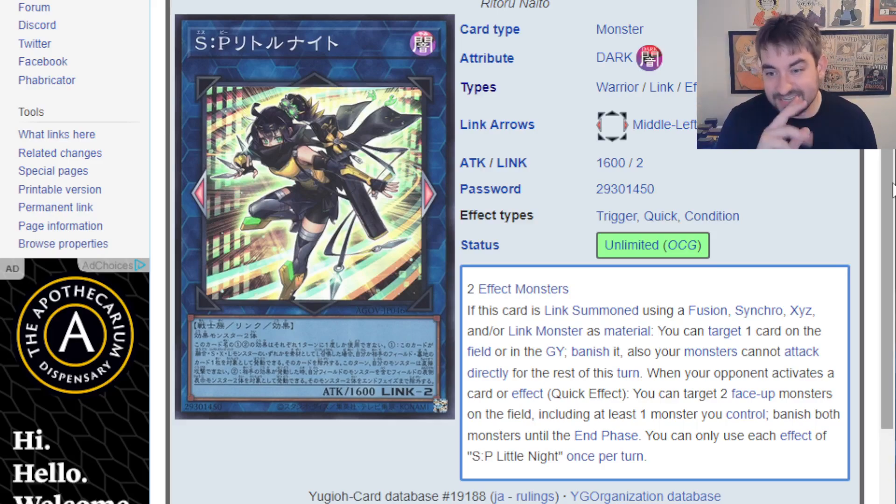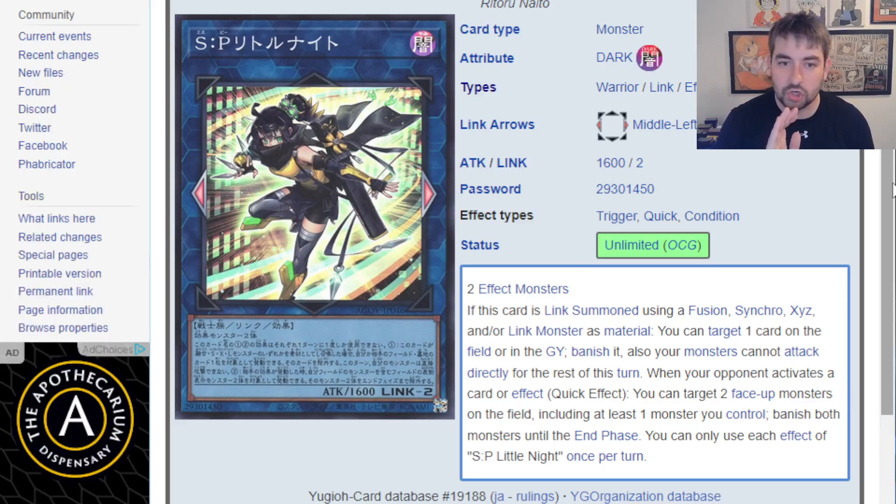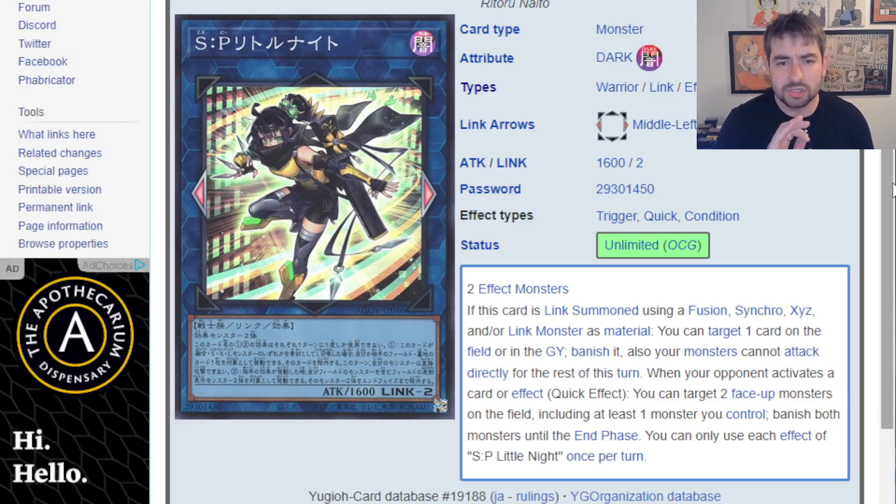Here's what it does. It takes any two monsters, but if it's Link Summoned using any extra deck material — Fusion, Synchro, Exceed, or Link — then you can target a card on the field or in the Graveyard and banish it. Amazing. Also, your monsters cannot attack directly for the rest of this turn. That is a restriction for sure — if you needed this to go second to help break through a board, you certainly are not OTKing, and that's totally fine because I think this card's removal effect is still doing plenty.